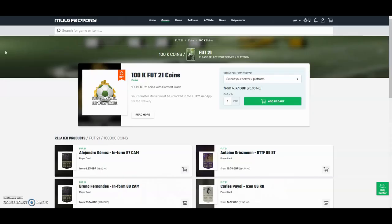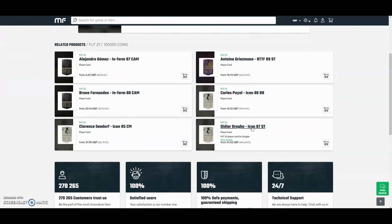For the cheapest and safest coins on the whole internet, check out mulefactory.com and use code 'owenfever' at checkout for a discount. They have 100% safe comfort trade and they also do lots of different deals with coins and also different players as you can see. Check them out — there's a link in the description.